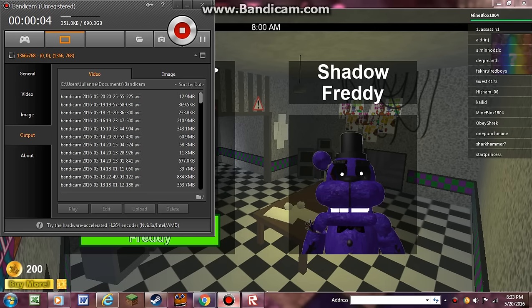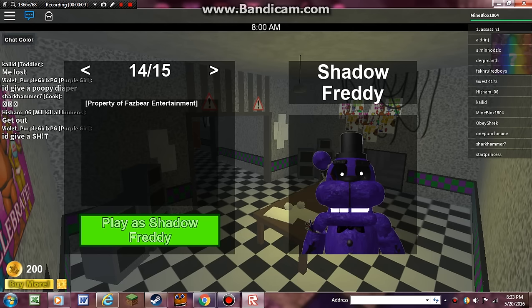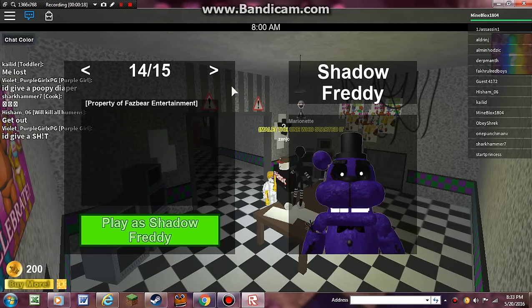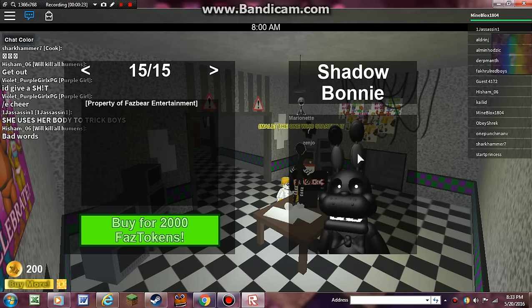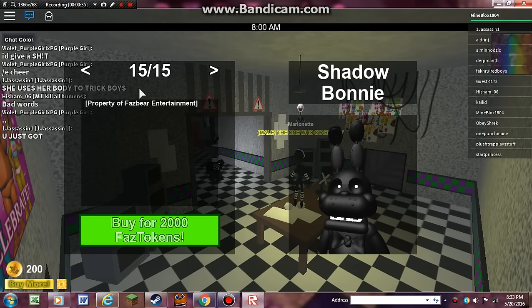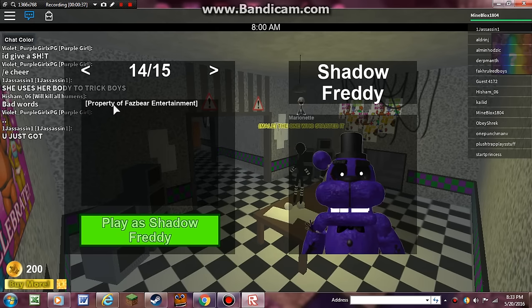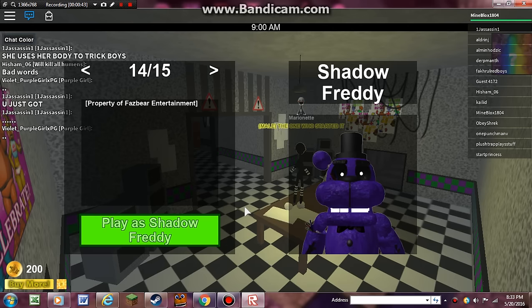Hello my Ultimate Pros, this is the Ultimate Micro Pro here, and today we are playing Roblox. If you play Roblox Pizzeria Remastered of Five Nights at Freddy's and you really want to play as Shadow Freddy — or RxQFOWQHRWXYZ — it's not Shadow Bonnie. I'm going to show you if it's worth buying Shadow Freddy. He's about 2,000 Fast Coins.